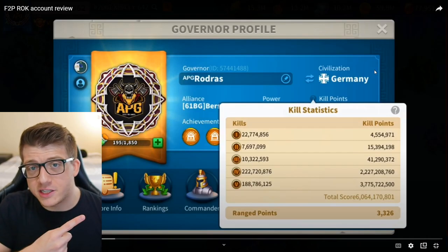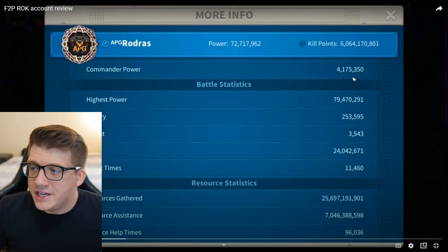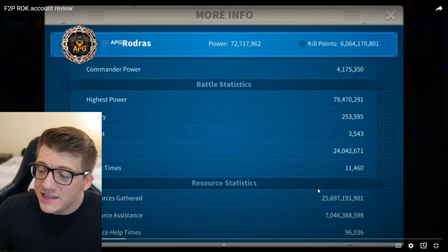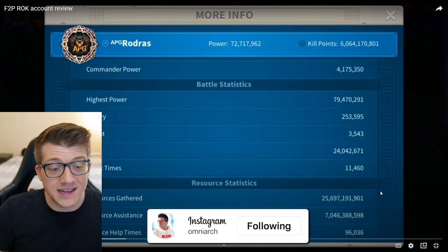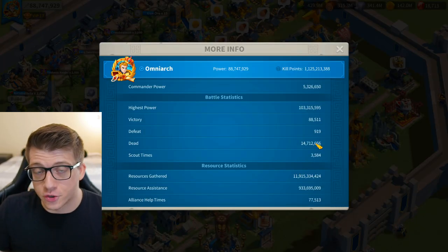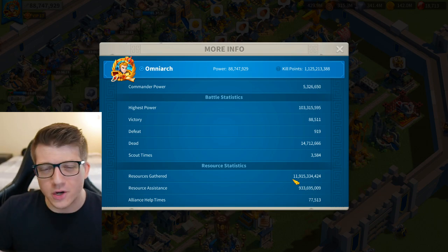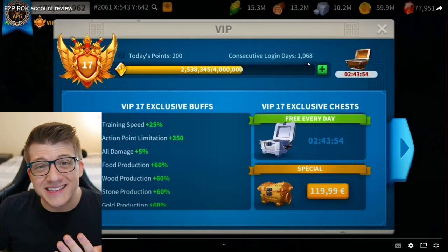In the late game, the troop training speed on Germany is really going to help you out a ton when you go into KvK. Once again we can see his highest power ever is 79 million, with 24 million dead troops — pretty impressive — and 25.6 billion resources gathered and 96,000 alliance helps. Just for comparison, he has more dead troops than I do and more resources gathered and alliance helps than me, and I believe my account is a little bit older than his. His consecutive login days are 1,068.